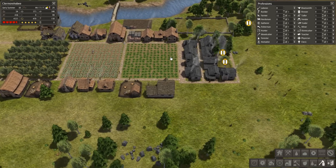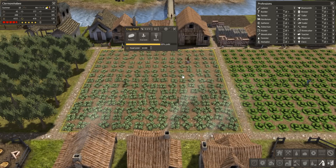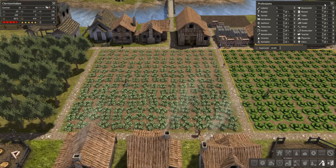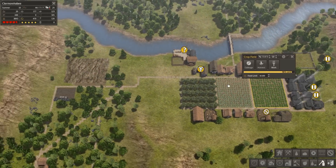The fields will definitely work in time. I know I probably should be working them with five people, but I can actually afford to do that now. So let's go ahead and do that - five and five. That brings it up to 13. I just didn't have enough people for quite a long time to work these fields at maximum efficiency.